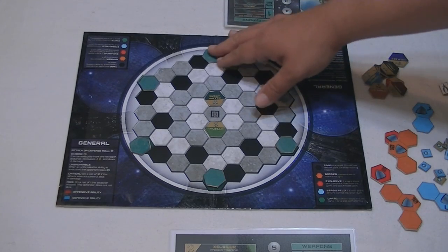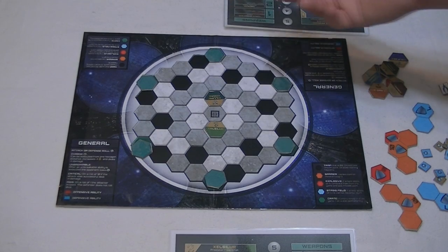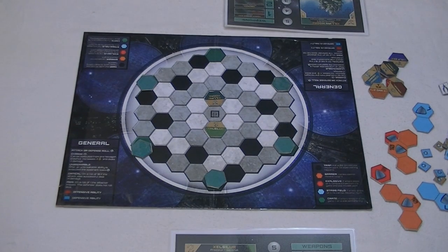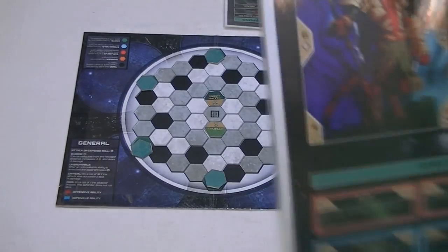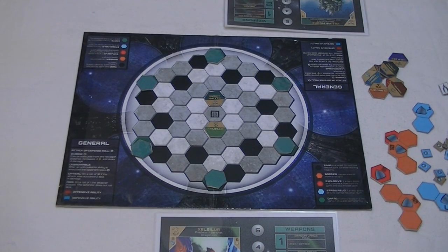You may have noticed these spots on the board — those are crates. When you step on one and open it, it gives you something, like a permanent plus one action point. That's important because once you run out of action points, your turn's done and you can't do anything. You also use action points to defend. If you get attacked with zero action points, you just get your base defense — in Zelsler's case, that's just a three, which kind of stinks.